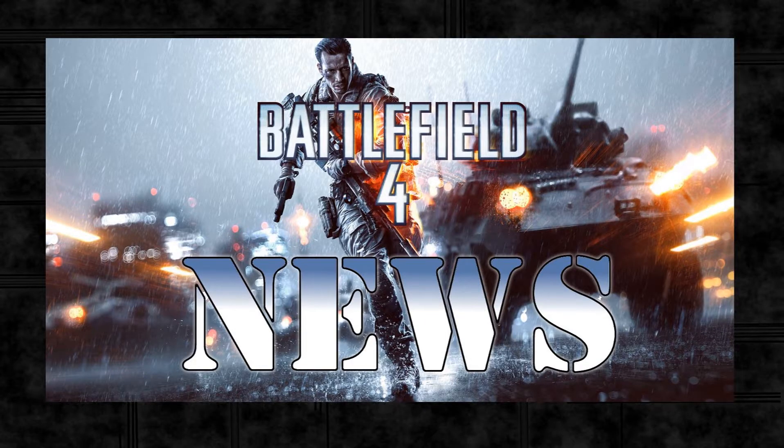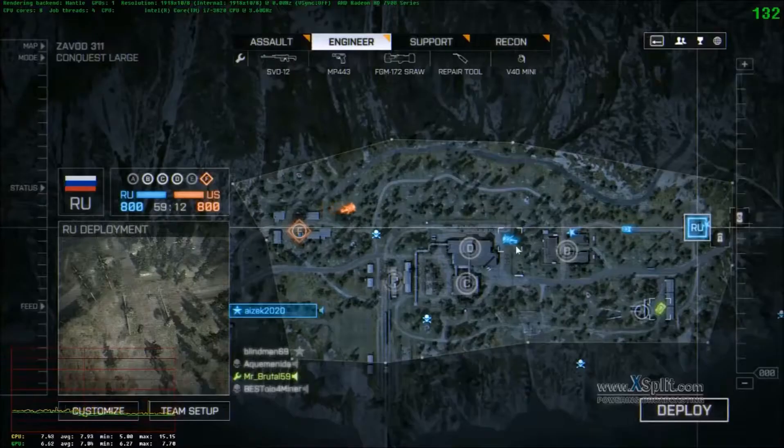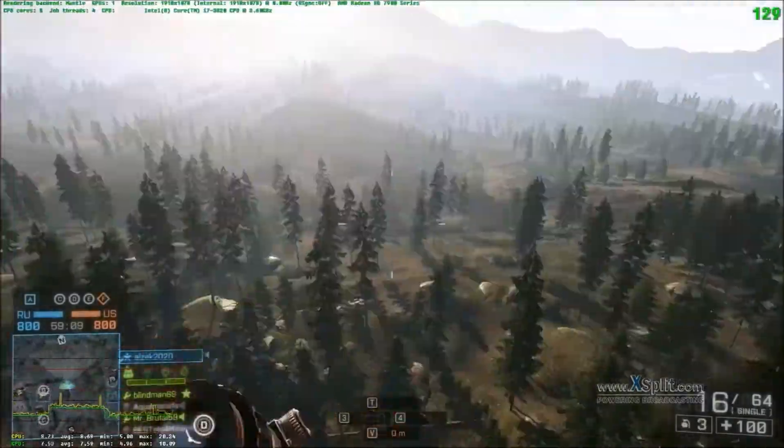Hello and welcome to episode 31 of Battlefield 4 news, and this is the promised test of Mantle. There was an update to Mantle on the 13th of February which supposedly fixed some of the spiking issues and the frame rate drops. I've loaded up Mantle and Catalyst 14.1. You can see from the top left hand corner of the gameplay I'm running an i7 with a single HD 7970 graphics card, and for this example I've put all the graphics settings on high.